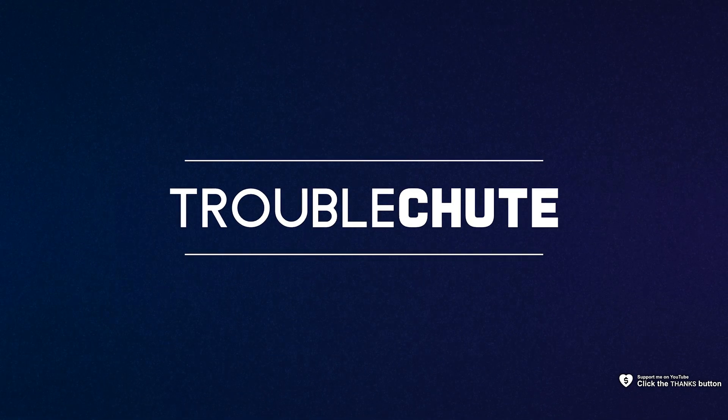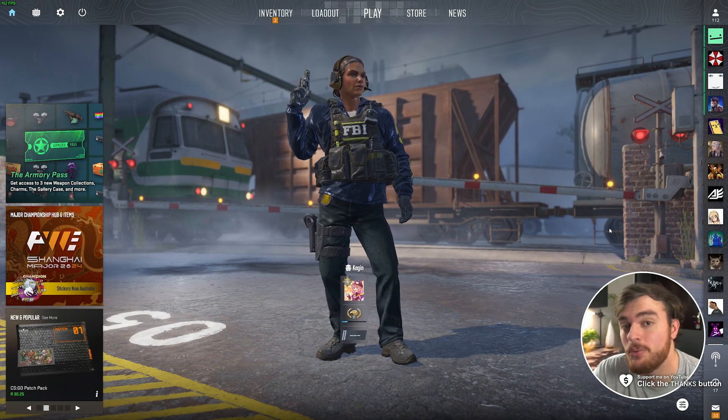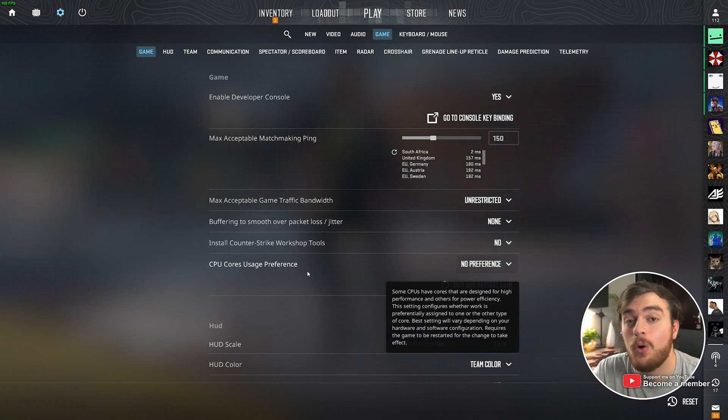Valve have just added an option that not only boosts your performance in CS2, but also gives you better stability. If you're running any kind of modern CPU with performance and efficiency cores, update CS2, open up the options menu, followed by game, and here you should find a brand new option: CPU cores usage preference.